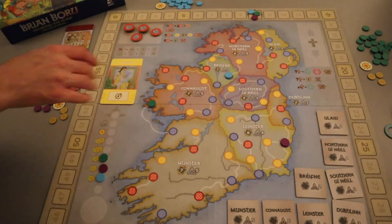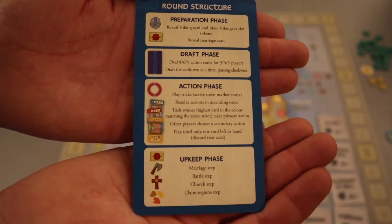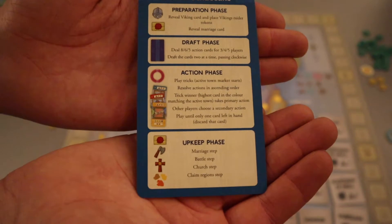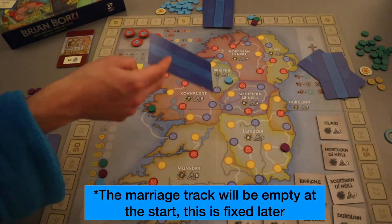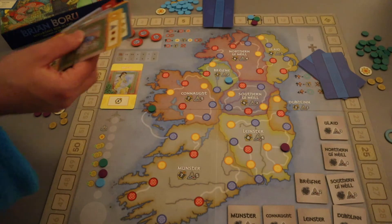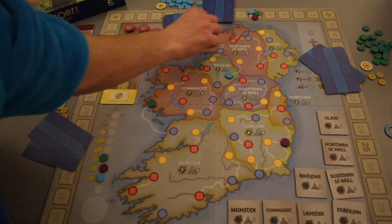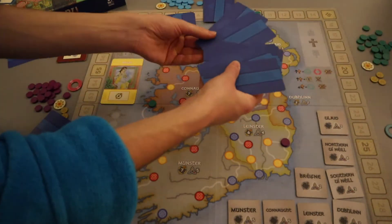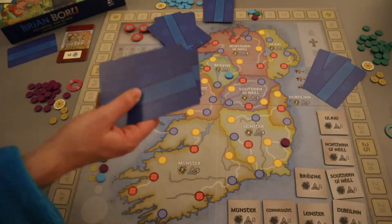Now we draft. At three players, each player is dealt eight cards. There's one card left over since 25 cards were dealt to three players—it's set aside. Players look at their hand, pick two cards, then pass the rest to the left. They receive whatever was passed to them—six cards—then take two and pass again. This continues until they have eight cards in hand.